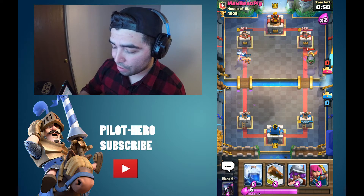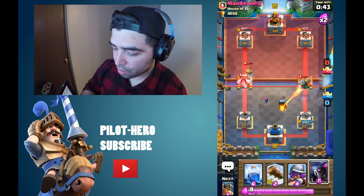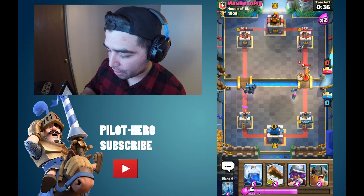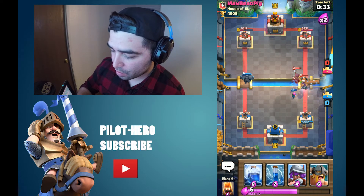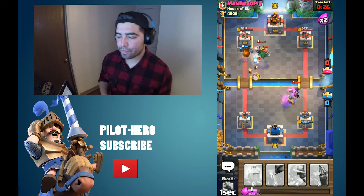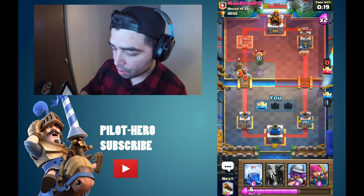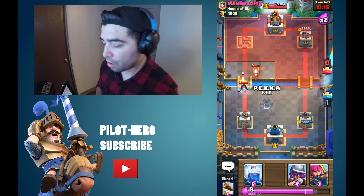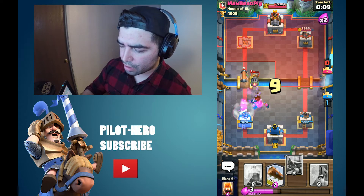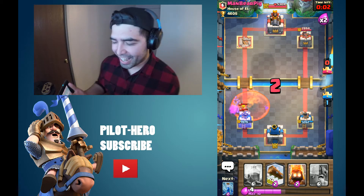Hopefully my elite barbs can get over there — they're not gonna get over there. We're gonna split archers and hope the P.E.K.K.A. is available. Guys, I'm messing up, but I'm gonna bring this back. I'm gonna get my P.E.K.K.A. there, zap and smack. That was a clutch P.E.K.K.A. We're gonna bring the P.E.K.K.A. up front, lure that over here, and take a couple blows. He doesn't look like he can do anything in the last four seconds — good game.